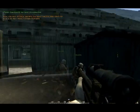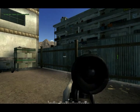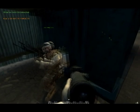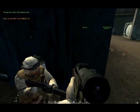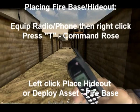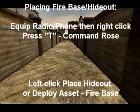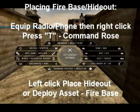You need one crate dropped to build a firebase, which then must be worked to be built. The same principles apply for the hideouts used by the insurgents and Hamas, although they do not require a crate to build their hideouts, just an officer kit. After equipping the squad leader radio or cell phone, right clicking will bring up the phone or radio to your ear, after which you may press T for tango, then deploy assets, then place hideout or place firebase.